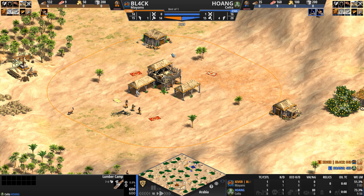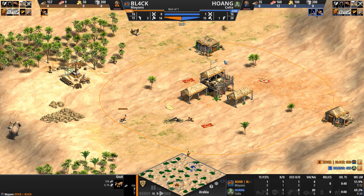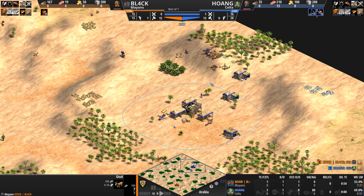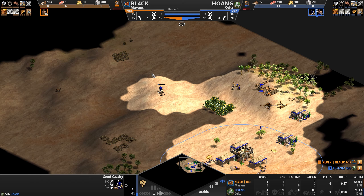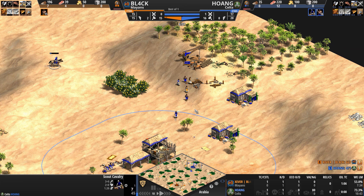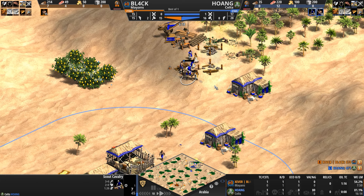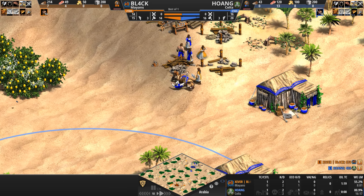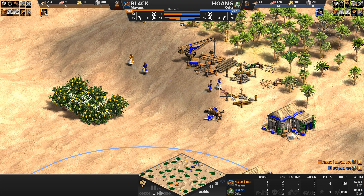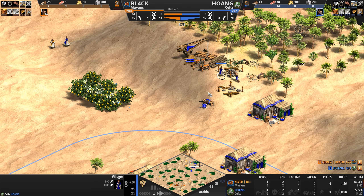The Celts can also convert and steal enemy herdables even if they're standing next to enemy units. This particular herdable is in no danger of being converted here, as Hoang is firmly stuck in his base. His scout doesn't know what to do — he's seen the gazelle — but our Mayan has come out and made a dent, taking what I think is a fantastic approach against Hoang, who then loses his scout.